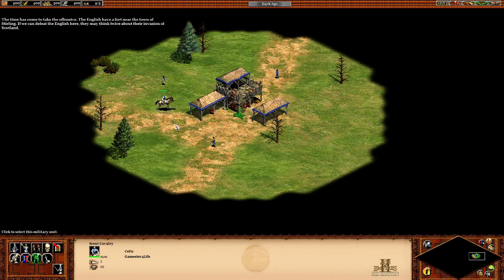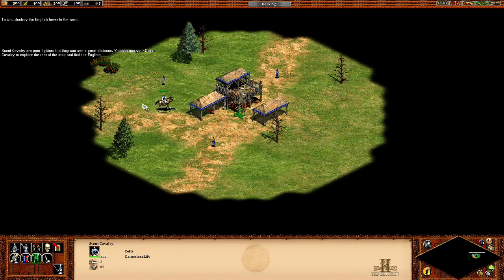The time has come to take the offensive. The English have a fort near the town of Sterling. If we can defeat the English here, they may think twice about their invasion of Scotland. Scout cavalry are poor fighters, but they can see a great distance. Use your scout cavalry to explore the rest of the map and find the English. To win, destroy the English tower to the west. Before we attack, we need to build up our forces.